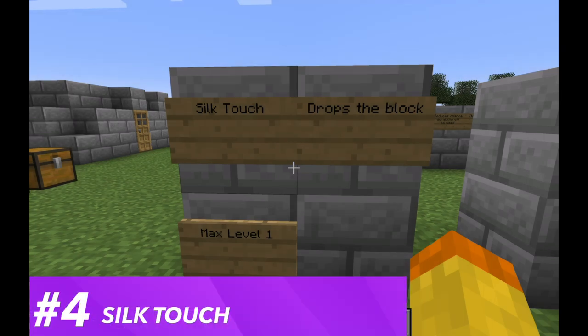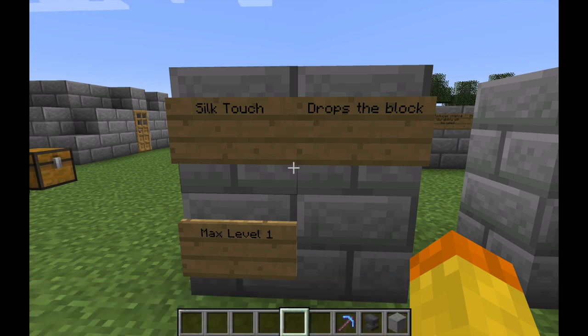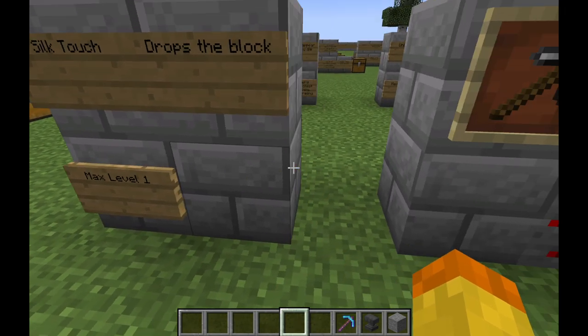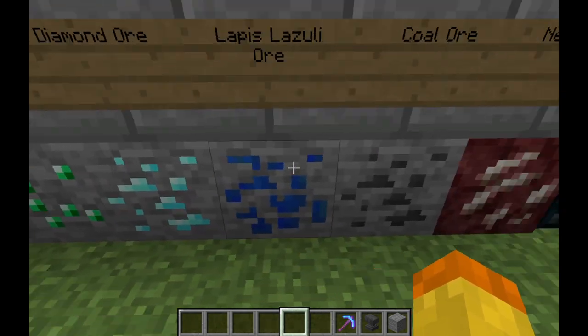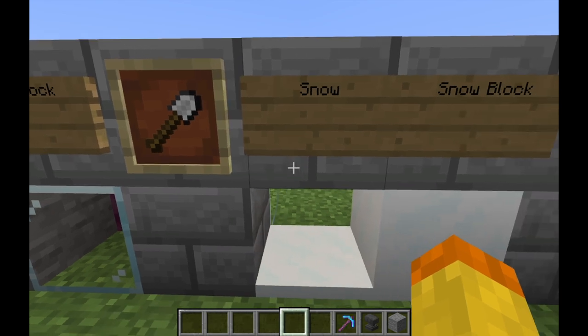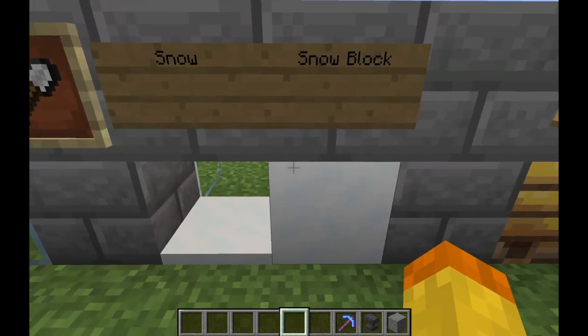The number four enchantment for the shovel is the Silk Touch enchantment. Basically what this does is drop the block itself instead of dropping the items within it — for example, mining coal ore with Silk Touch drops the coal ore block instead of coal. The maximum level is one. For the shovel specifically, having Silk Touch lets you collect snow and snow blocks.